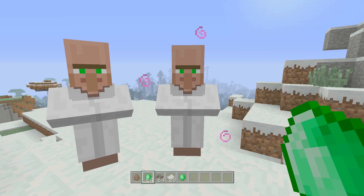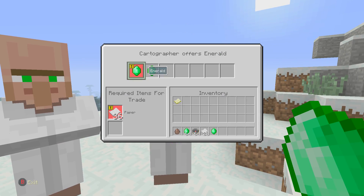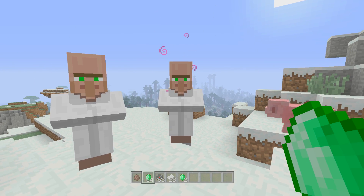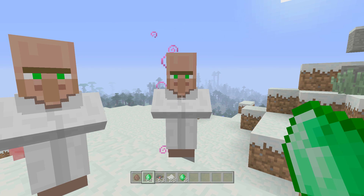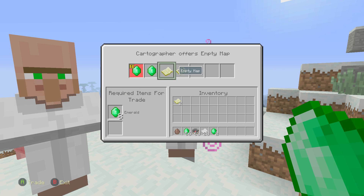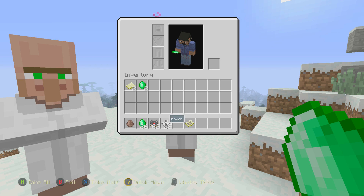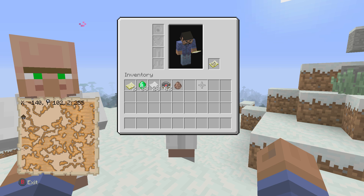We're just going to keep trading. We give them one compass — and we can trade again. We should be able to get a map, and there it is. If we trade one more time we should get either the Woodland or the Ocean map. Sometimes you get the Ocean one — it depends. Sometimes I don't know if Woodland comes first or Ocean comes after; I've gotten both. There we have it — now we have the Woodland one.